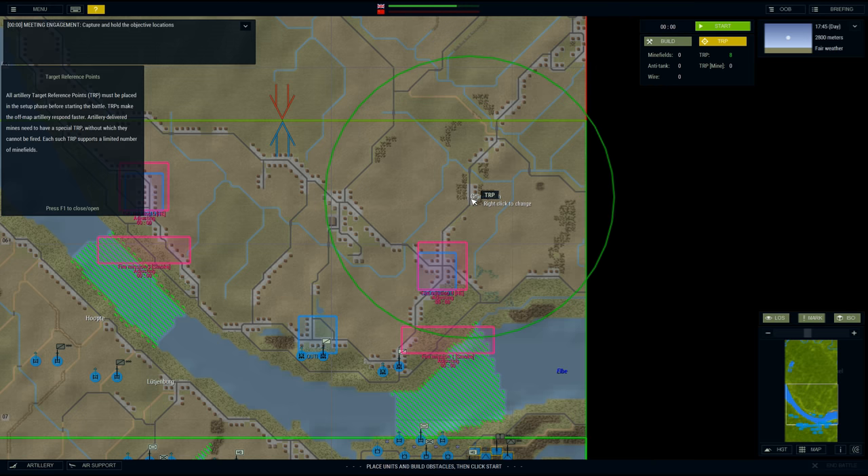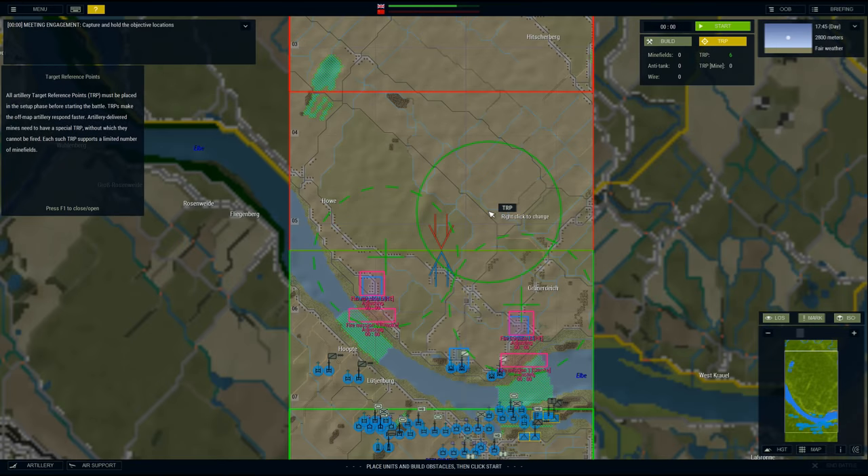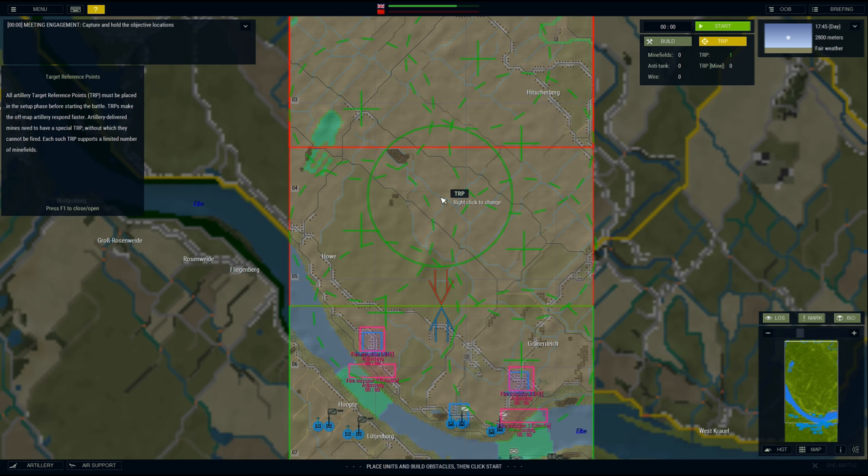Target reference points make off-map artillery respond faster. Artillery-delivered mines need a special TRP without which they cannot be fired. So we'll have a target reference point at that bend in the road, another on this bridge — we've got 6 more to place. Let's take another village, same there, one on that village, and just smother the map in target reference points. We'll stick one in the middle for good measure.